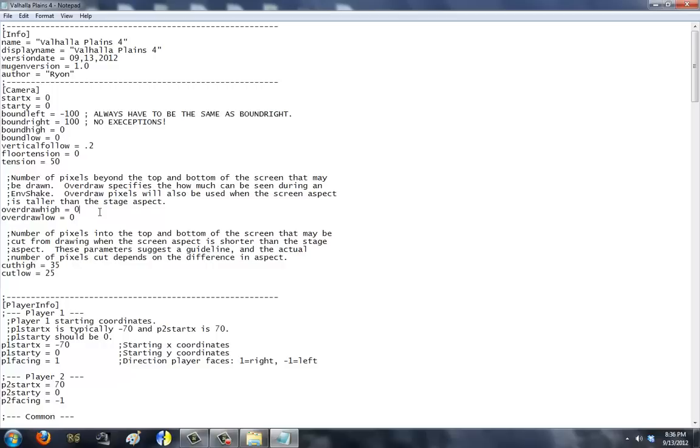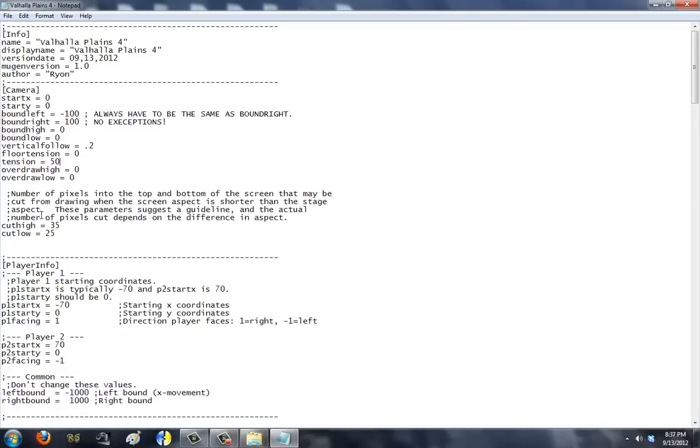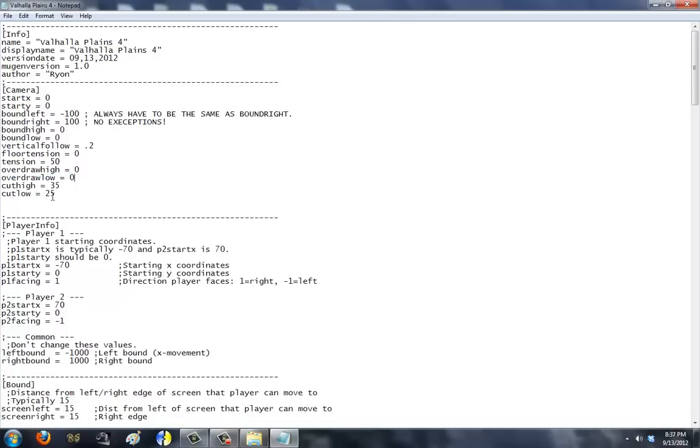Now, if your stage is actually bigger than what's shown, you can set this to a value and it will look like an actual earthquake effect going on in Mugen. But if your screen area is not shown, it's going to be replaced with blackness — but that's okay. If your stage is longer, you may want to mess with these values until it looks proper for a character that uses environment shake. Cut high and cut low — number of pixels into the top and bottom of the screen that may be cut when the screen aspect is shorter than the actual aspect. These are used for widescreen stages in a regular square-looking screen pack. I've never used it, so I cannot explain how to use this — stay away.